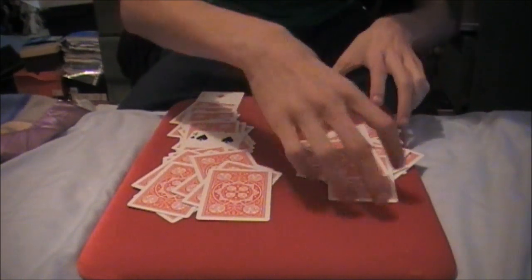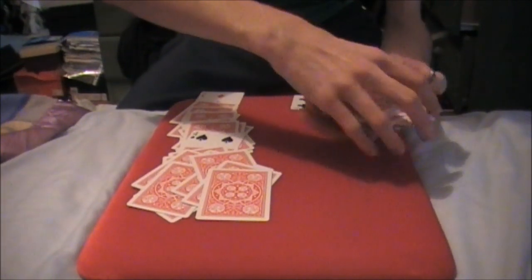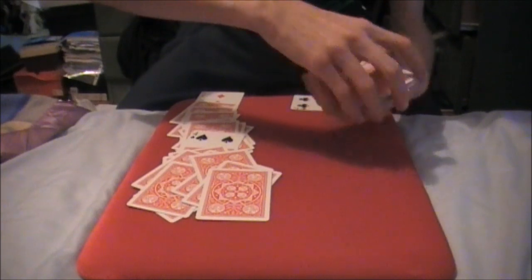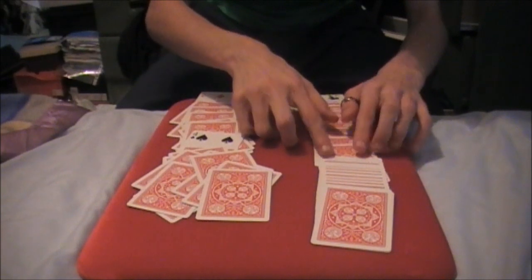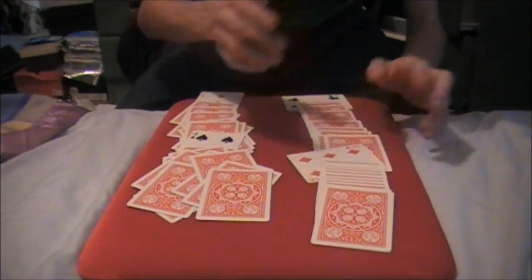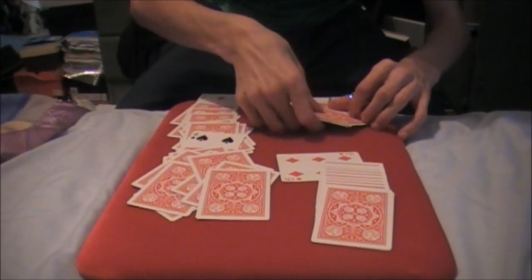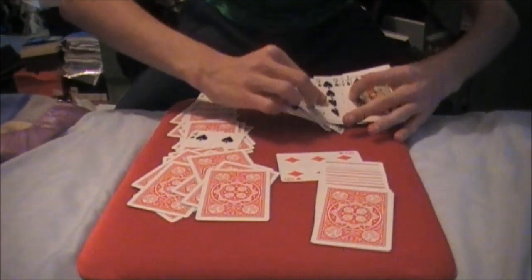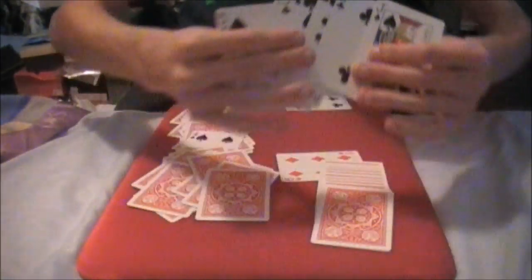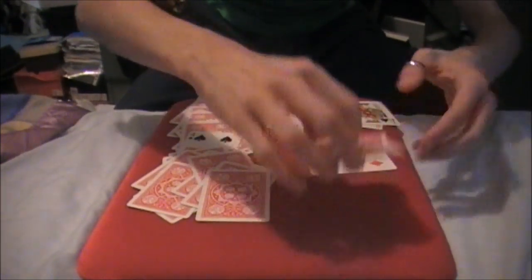So let's have a look. I'll just straighten this up so you can see — easier, I'm not doing anything shifty. We square the deck up and spread them along. Now, this is where the red key card is — up until here. Everything above the black key card is in fact black. They are all black cards. That's pretty crazy. And again, underneath this red card, everything is — all these cards are — you guessed that they're all red.